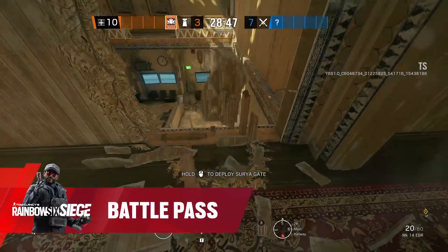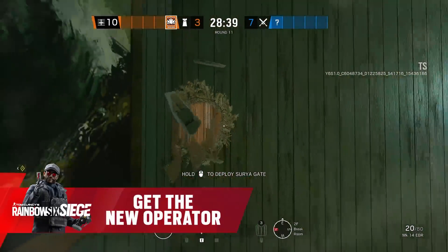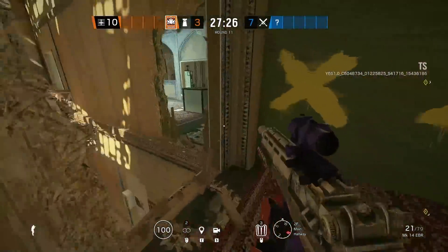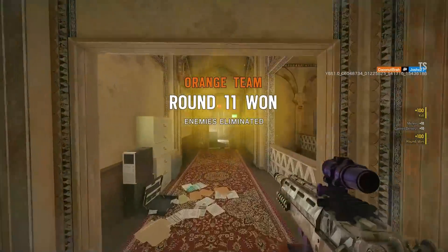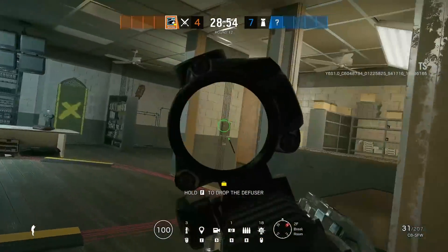Before the border rework, this wall used to have a solid base, but now that we can destroy it, we can use it for even more unexpected flanks. The area in the hall is totally different and if you have a Castle, you can make your own little hotbox with walls on each side. You'll be able to stop attackers in their tracks in the hallway and then wrap behind them and punch them in the back of the head.